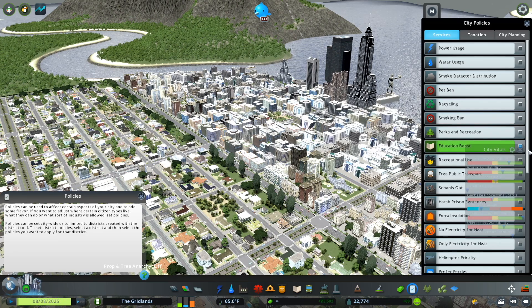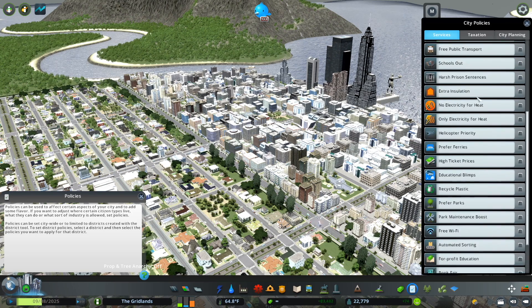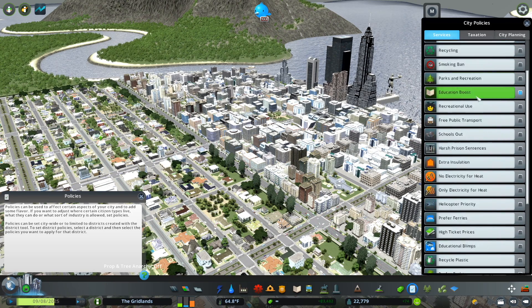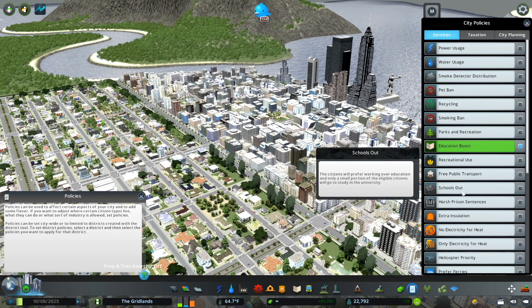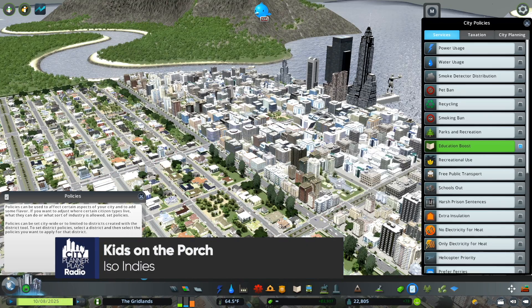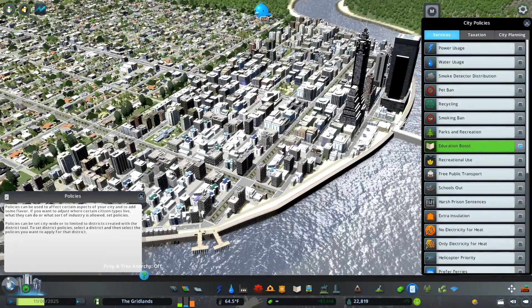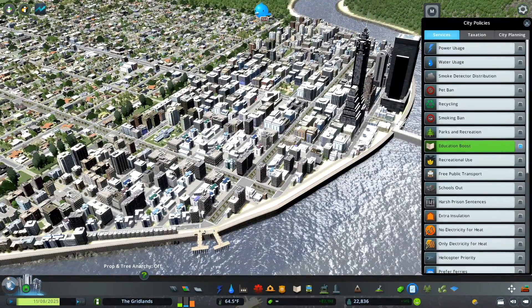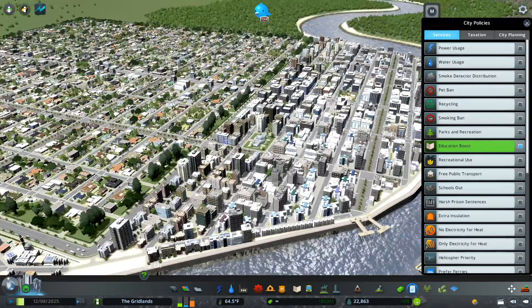The other thing I like to check is policies. You can always enable the education boost policy to make sure everyone's going to school. Also make sure you don't have policies like 'School's Out' active — that policy prioritizes working over going to school and should really only be targeted to a specific district unless you want a blue-collar city and aren't planning on having a big commercial or office district. This is the kind of thing you really want to be aware of.